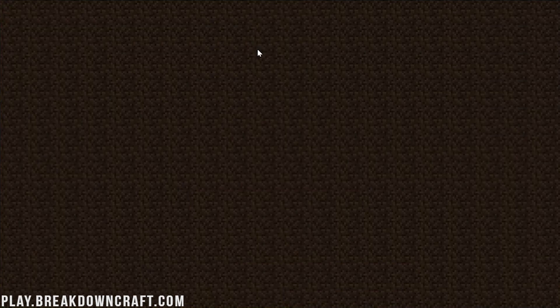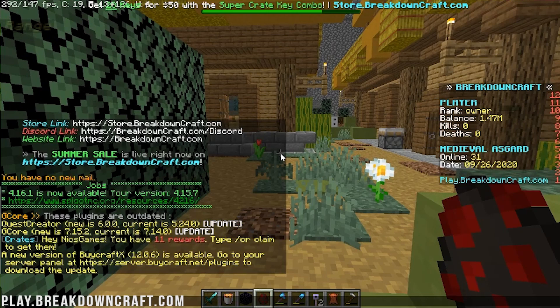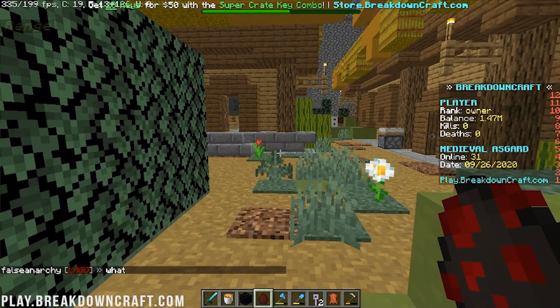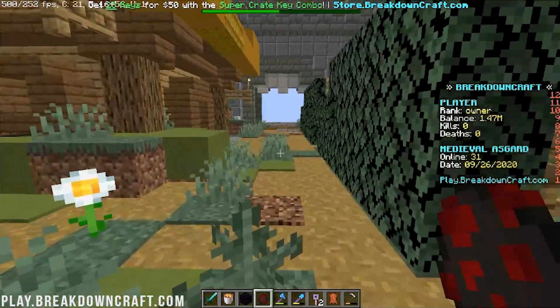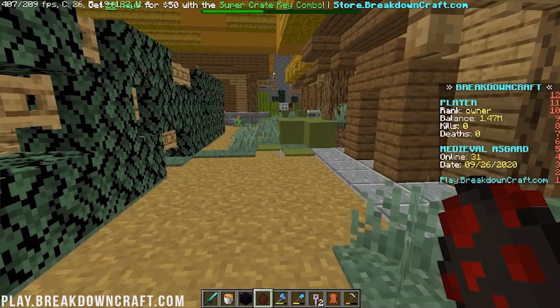Now let's jump into multiplayer on play.breakdowncraft.com and check our results. Our baseline was 310 over 175. We're now pushing around 390s on the high end while standing still, stabilizing around 340. The bottom number is roughly in the 170s. When moving around, our FPS before was around 250 — now it's going up to 500, with the low end around 225. We didn't see much increase standing still, but a ton when moving.